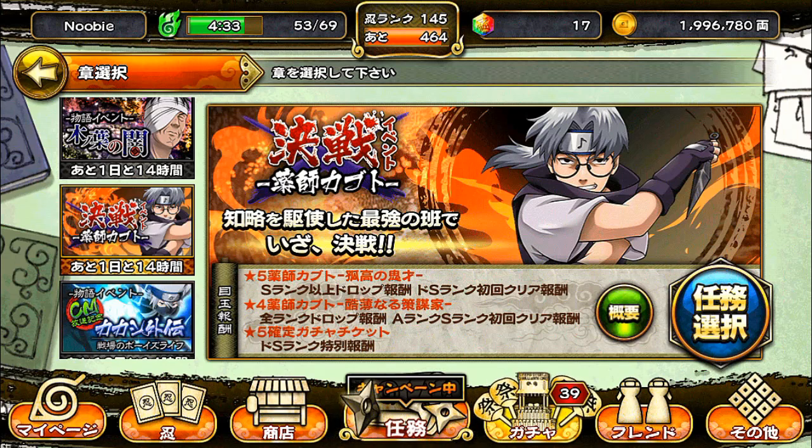Hey everyone, what's up? Newbie Snake here. How are you all doing today? I'm very excited for this event mission because I've been waiting for it ever since it first came out a few months ago. The reason I'm excited is because the 5-star Kabuto you get from this event is the only unit in the game so far that can use an offensive healing-type skill. I find that quite a few bosses are weak against healing-type skills, and apparently this Kabuto is the only one that can use a healing-type attack so far.